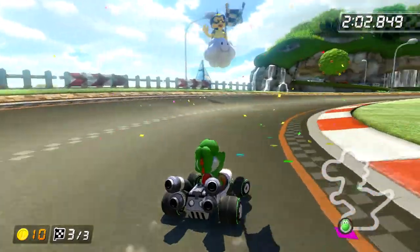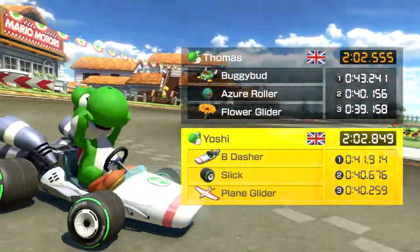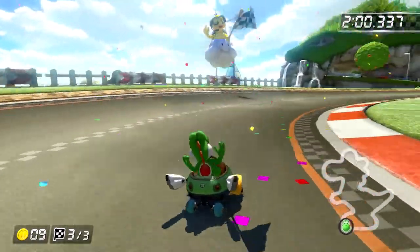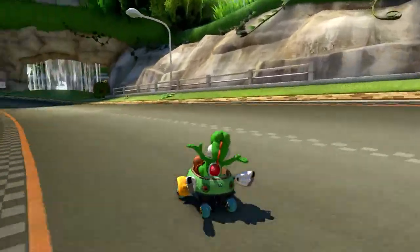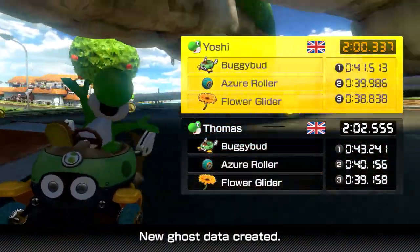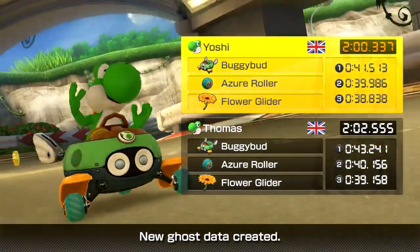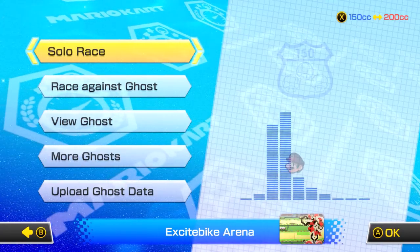This prompted a new question: does handling affect the speed, or does handling affect the amount of drifts you're doing? So I went back and used the high acceleration version and got a new record which was two seconds faster — 41, 39, 38 seconds per lap compared to 43, 40, and 39. The high speed version was a whole second slower than that.